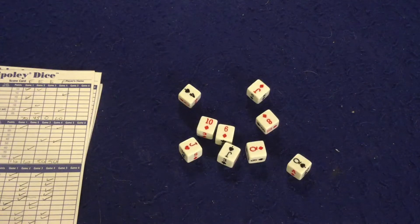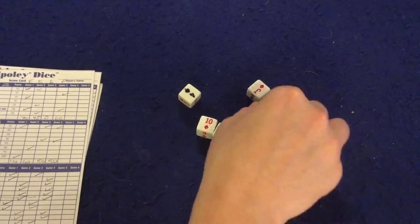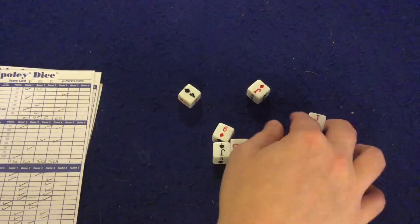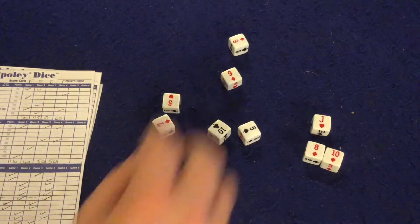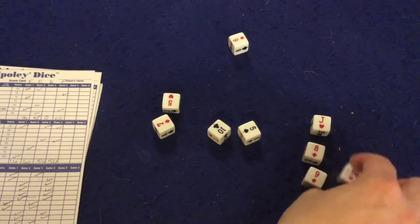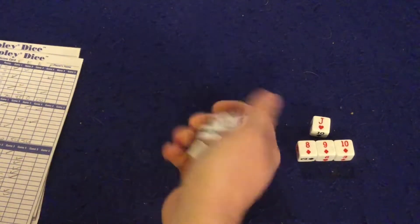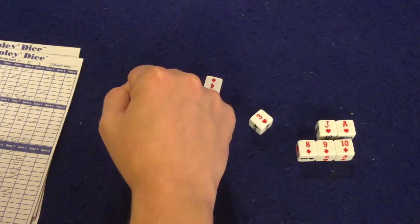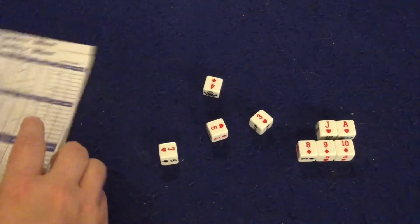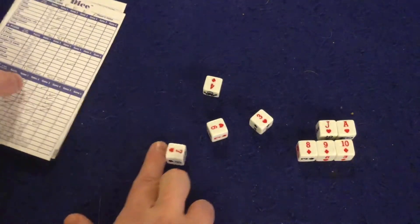Let's roll and see what I get. I got an atrocious roll — actually, wait, I got the 8 and 10 of diamonds and the jack of hearts, so I'll keep those three and re-roll. Oh wow, this turned out really well — 8, 9, 10 of diamonds scores me 50 points, plus the jack of hearts for 10 points. I also got the ace of hearts, so I'm scoring 70 points total. Mark it on the score pad — 70 points.